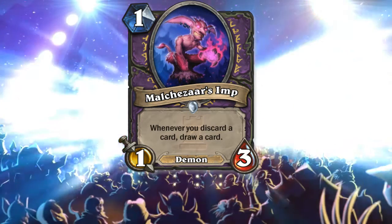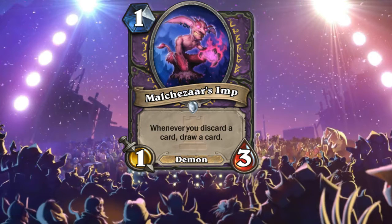Moving on to Warlock: Malchezaar's Imp — whenever you discard a card, draw a card. This is the MVP card that will make discard Warlock a thing. We only need more cards that discard with powerful effects, because we have some decent discard mechanics but I don't know if this will cut it.